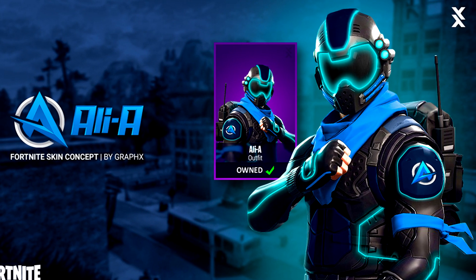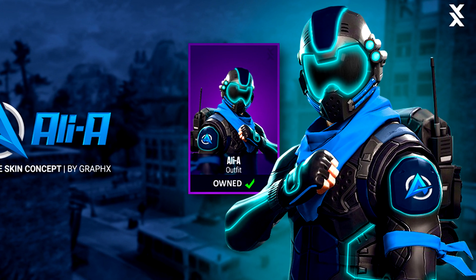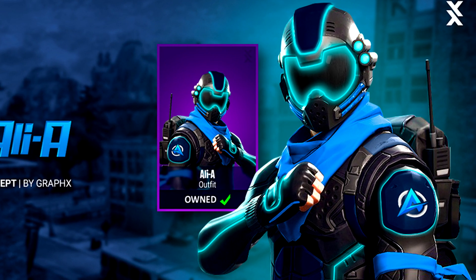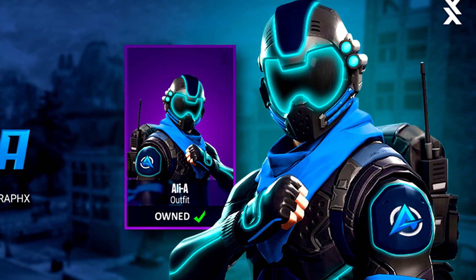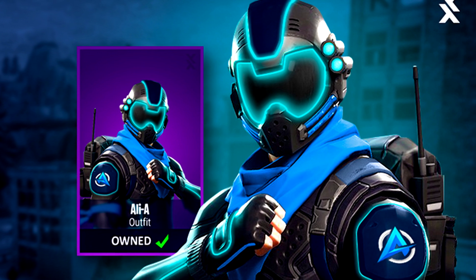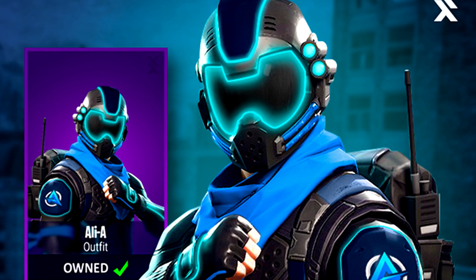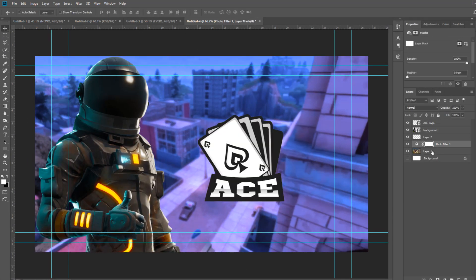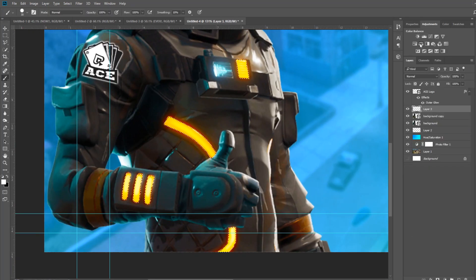On to number four, we have a skin concept for Ali A. I really like this skin because of the colors — blues and black — it looks really cool. We've had skins for a lot of YouTubers but they all look so cool because they're based on normal skins with a different touch that makes them look even better, and you get to represent your favorite YouTuber. Rocket League has done this with flags, so who knows — maybe Fortnite will add YouTuber skins in the future. I even gave myself 10 minutes to make a custom skin of my own, and here's a little timelapse of the Alex A skin — which is of course never coming to Fortnite.